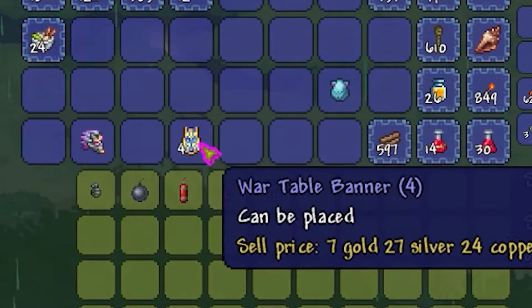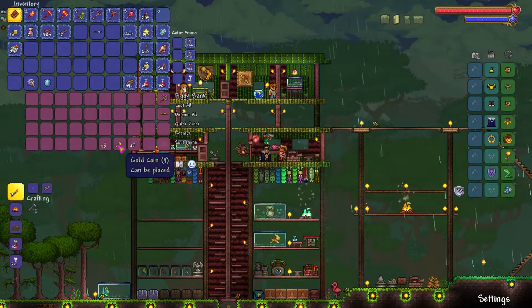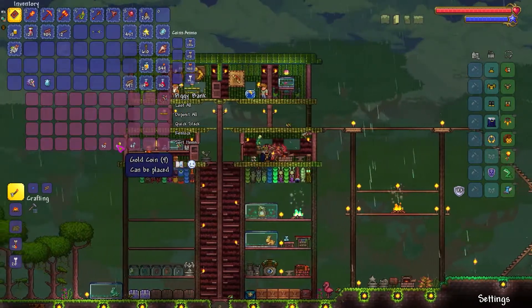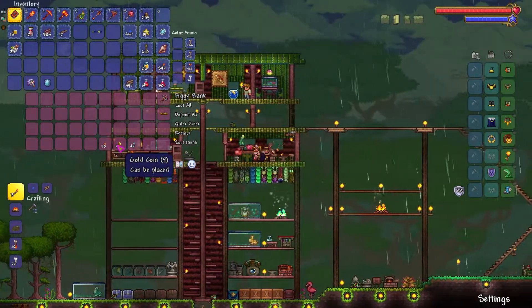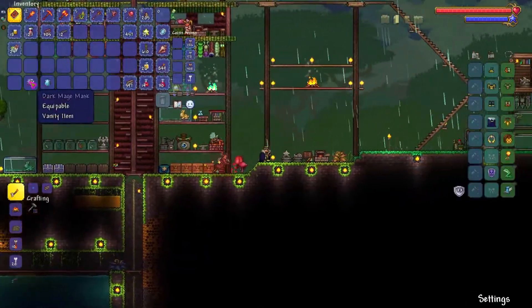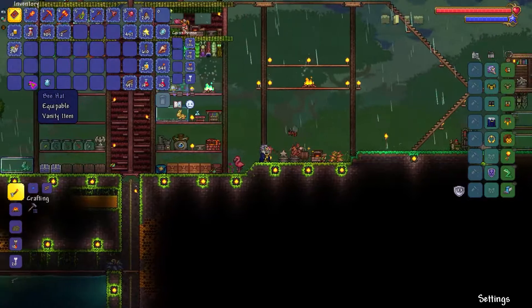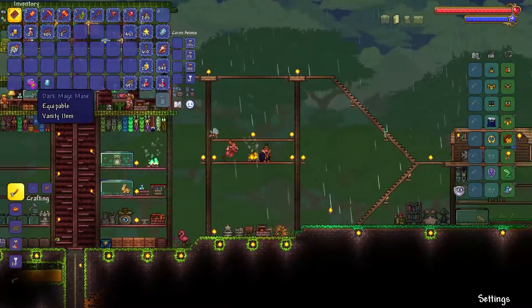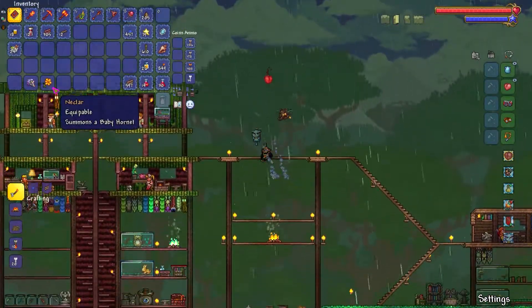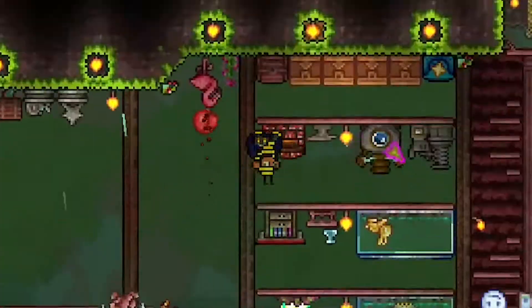We got a dark mage mask — that's kinda cool, I'm not gonna wear it though. And a gato egg — cause that's 'cat' in Spanish. That's kinda cool but I don't want it. Alright, I'm ready to fight the Wall of Flesh. I have all my potions and stuff. I've been down here for a good twenty minutes and haven't seen a single voodoo demon — the guys that drop the thing you need to spawn the Wall of Flesh.